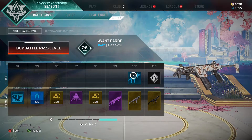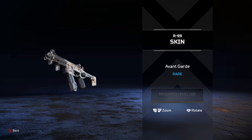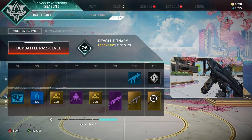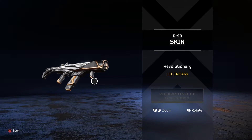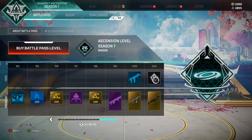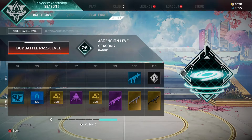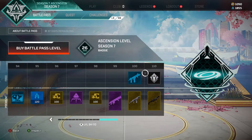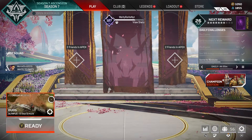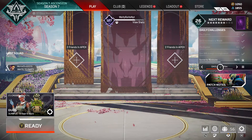If you hit tier 100 without the battle pass you get an event badge. If you hit tier 110 you get the Revolutionary skin for the R99, and you also get the Ascension Season 7 badge showing everyone that you've made it to tier 110.